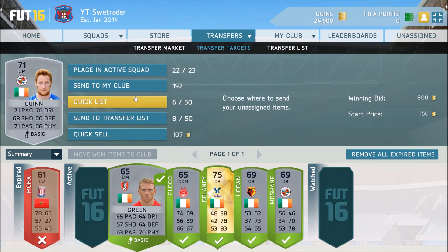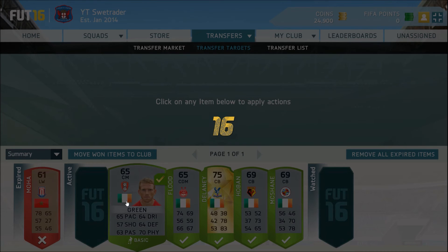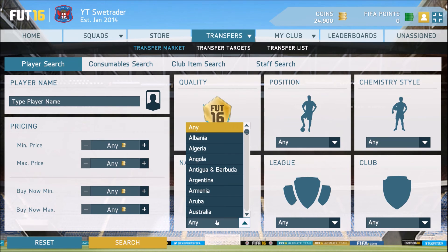Seems to be some nice profit and this method is out of this world. This guy, when St. Patrick's Cup comes out, he'll be going for approximately 2,300 — and that's what makes us get so much profit. So I'm just gonna list him up for 1,400 here, and let's go 12 hours. I think I'll be able to sell him. And we can go 1,100. That's a good profit.